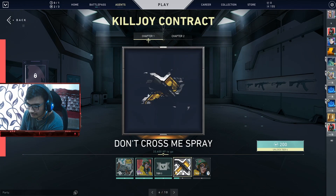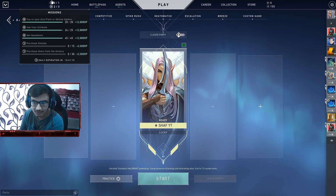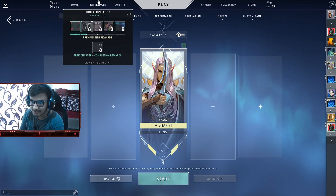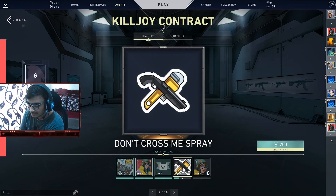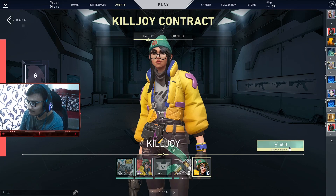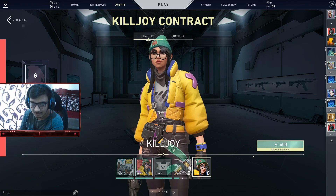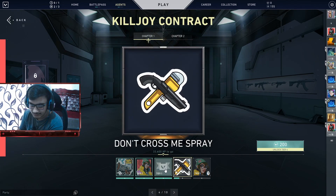To unlock a character, you just activate the contract and play games to collect XP — either through in-game tasks or by playing matches. The XP slowly unlocks tiers over time. It will take some time but it's free, which is the best way. Alternatively, you can buy tiers directly with Valorant Points.